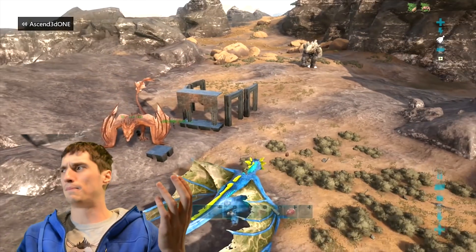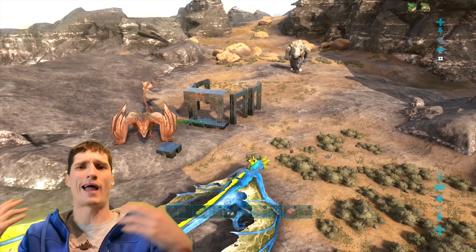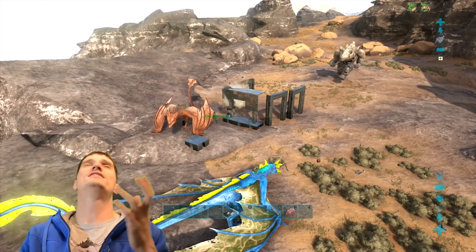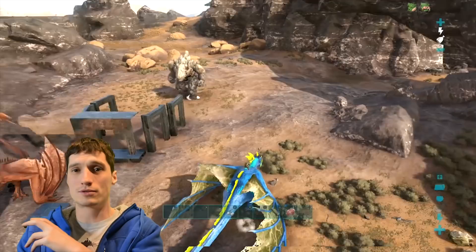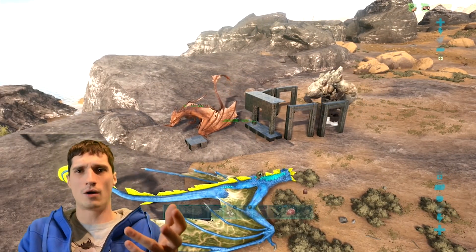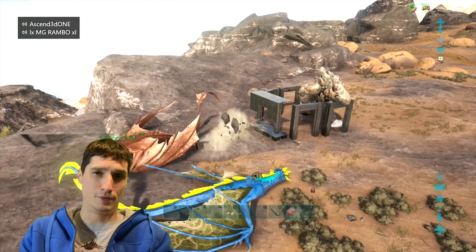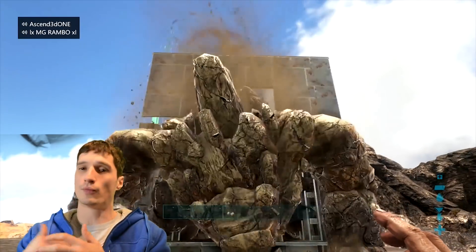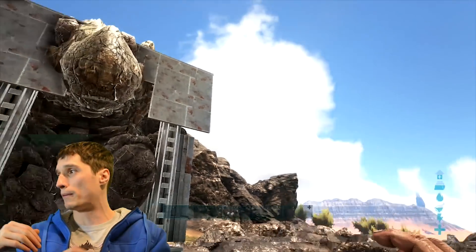On singles it's about an hour to tame, and on times-two it's only half an hour with kibble. Or you can sit there with stone for about 356 million years and get the job done. The golems are absolutely fantastic because their torpor timer is like four hours, so if you have kibble all you have to do is basically drop it, put the kibble on, and come back. Also, nothing aggros the rock golem, so you can just drop them in place and you are good to go.